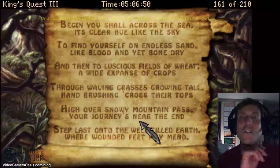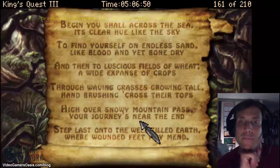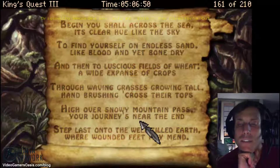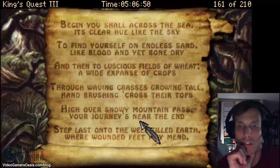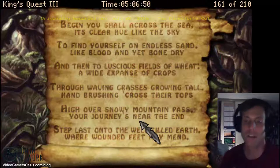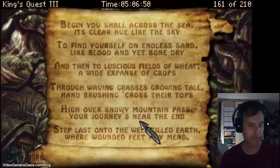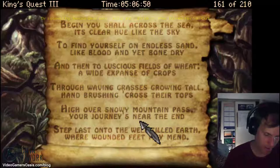The poem reads: 'Begin you shall across the sea, it's a clear hue like the sky. To find yourself on endless sand, like blood and yet bone dry. And then to luscious fields of wheat, a wide expanse of crops. Through waving grasses growing tall, and brushing across their tops. High over snowy mountain pass, your journey is near the end. Step last unto the well-tilled earth, for wounded feet may mend.'